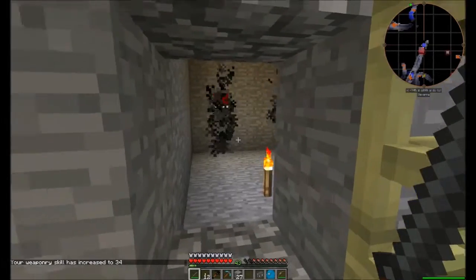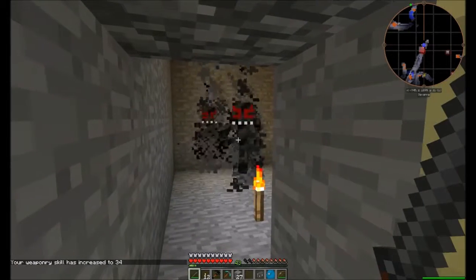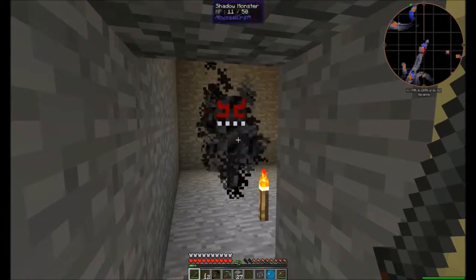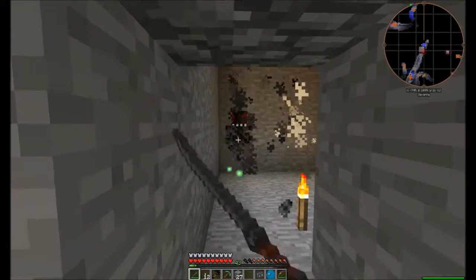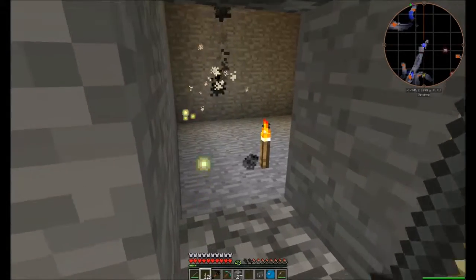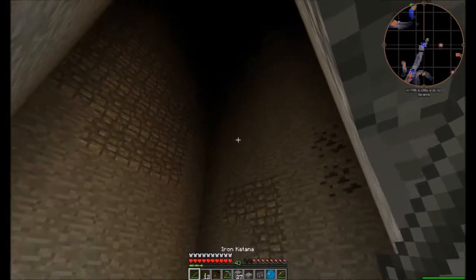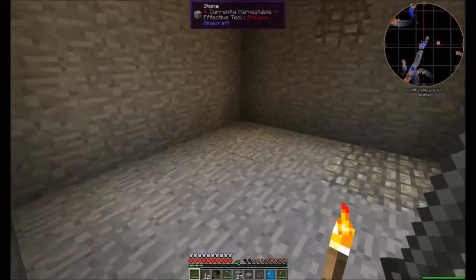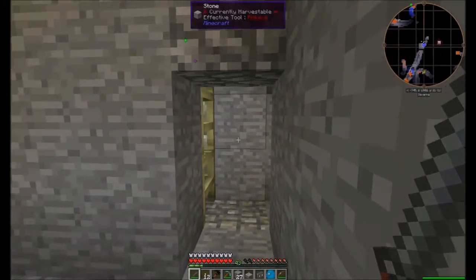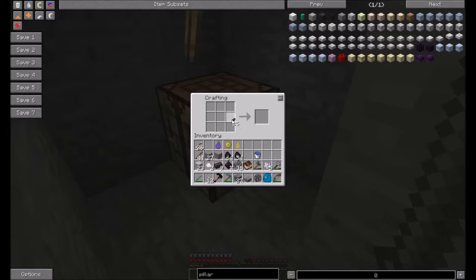This is an AbyssalCraft shadow monster dungeon. And yes, they do take fall damage. Die so I can show the nice people what you drop. There we go. Yeah, this is 26 blocks down. They drop these shadow gem shards.